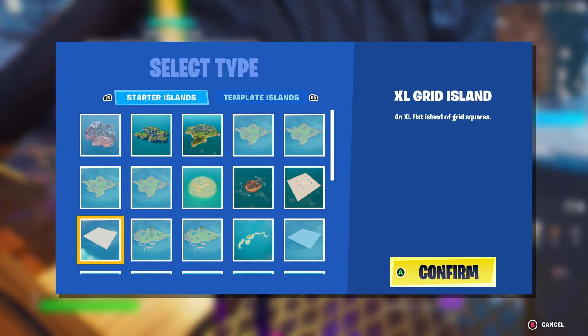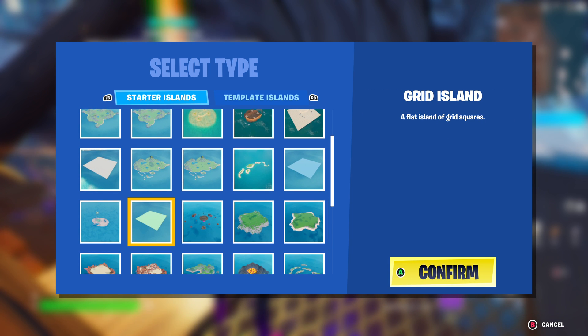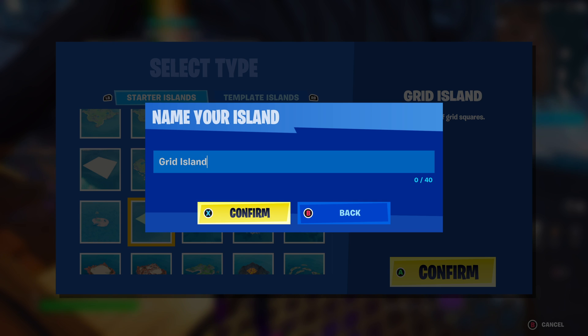We're going to go ahead and select an island type. We're going to go with something very small — it is a box fight map. So the grid island, that green one right there, that's going to be perfect for our needs. Now what you're going to do is name your island. I'm just going to call it best box fight, but take a moment and name your island what you want. The good news is you can change this at any point, so just choose something to get started.